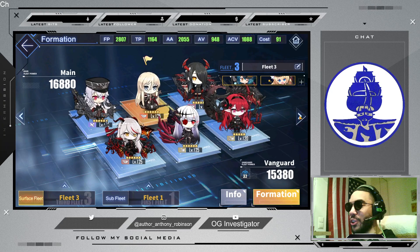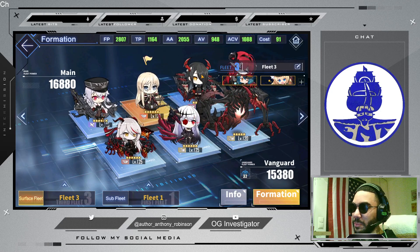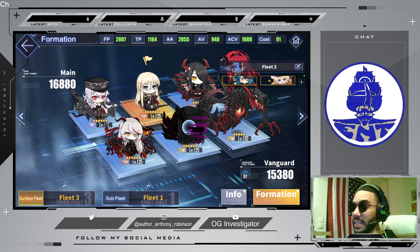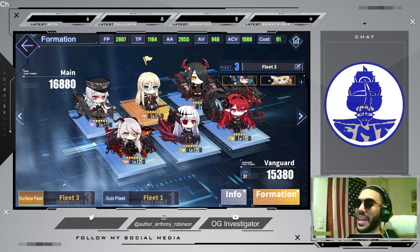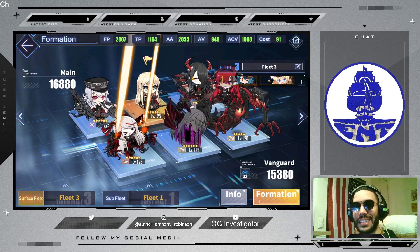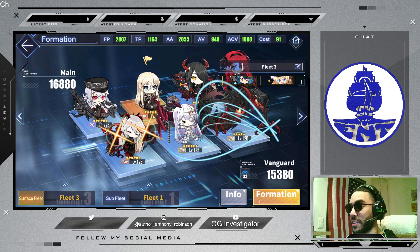Moving on to my new Ironblood fleet. In the back, I used to have AVP in place of FDG. I prefer FDG post-fate simulation. I should tell you — I do not have UVH. She is the one I missed, which I intend on fixing this rerun. I have the cubes, I have the gold — I'm getting me a UVH this coming rerun.